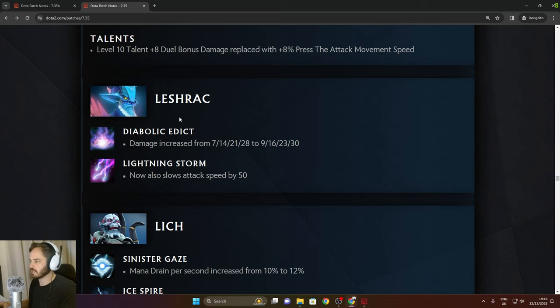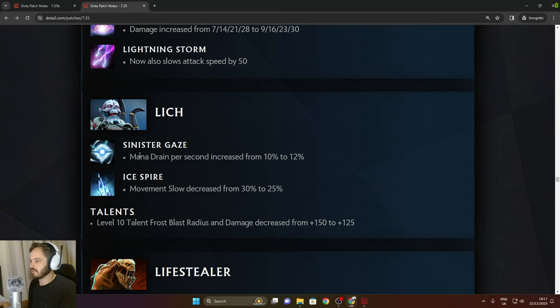Leshrac: Diabolic Edict damage increased — 2 more in the late game. Lightning Storm now also slows attack speed by 50 — really good for Leshrac. Lich: Sinister Gaze Mana Drain percentage increased from 10% to 12%. Ice Spire movement slow decreased from 35 to 25.